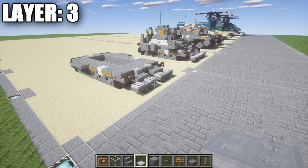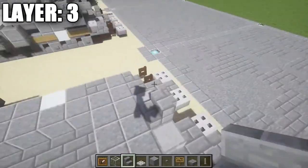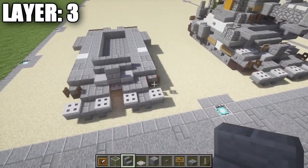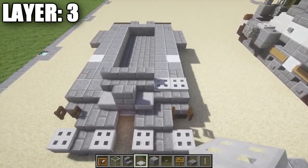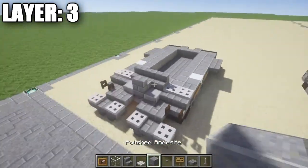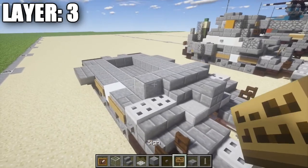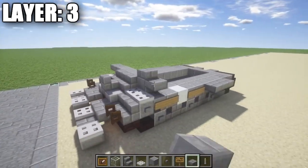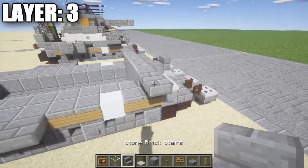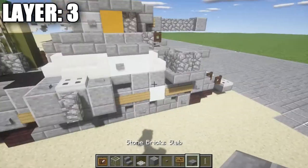Moving on to layer three. Start at the front — on top of the stone brick upside-down stair place a stone brick stair. Then place down a row of three stone brick stairs followed by two iron trapdoors on both sides as part of the fenders. Once done, take polished diorite and place a row of five across. Then place a row of two stone brick top slabs coming off on either side, followed by a stone brick upside-down stair next to that top slab, and a stone brick top slab coming off the upside-down stair — same on both sides.